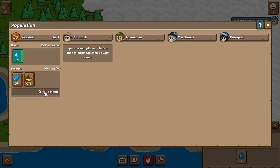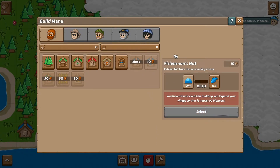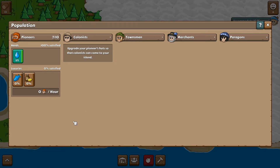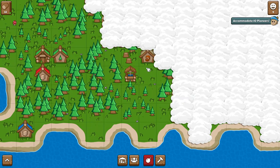The well is providing water. Right now it says zero per hour because we need both needs satisfied. We have 6 pioneers right now, but it's ticking up — now we're at seven. These are the different ranks: pioneers, colonists, townsmen, merchants, and paragons. Pioneers are like fighters at the bottom tier. We're at nine now. There's no explicit tick rate — it just accumulates.